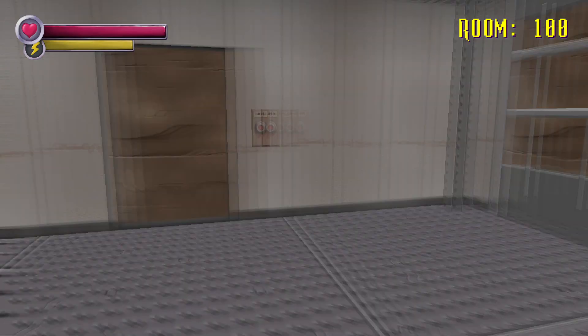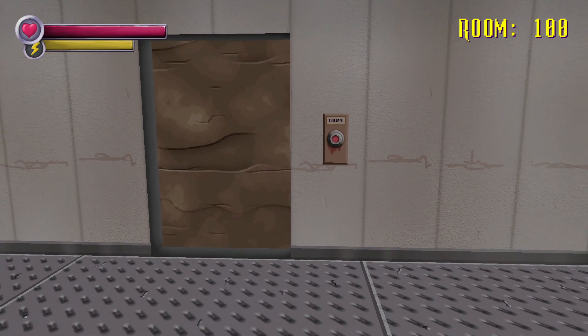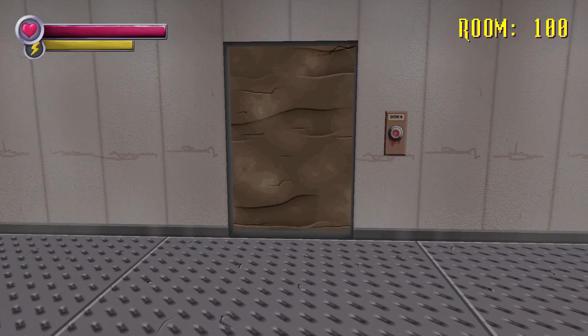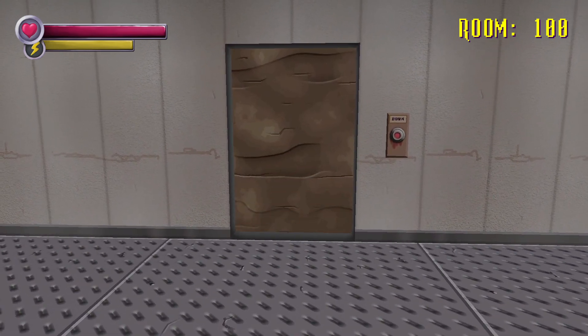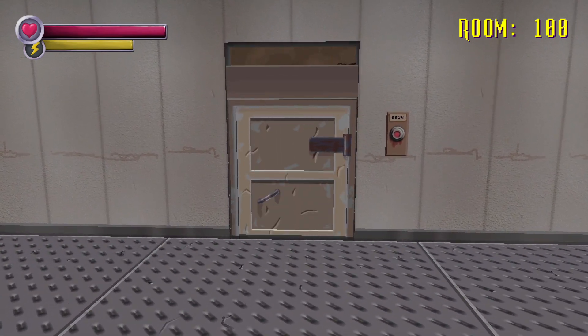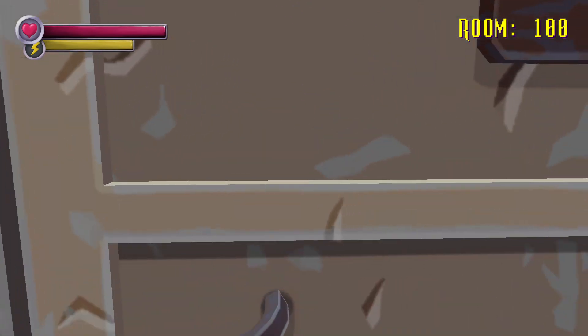Welcome to the third installment of Spooky Mansion. We're gonna do rooms 100 to 150. In the previous episode we encountered a specimen, a green slimy guy, that Brian wanted to explain exactly what he is.